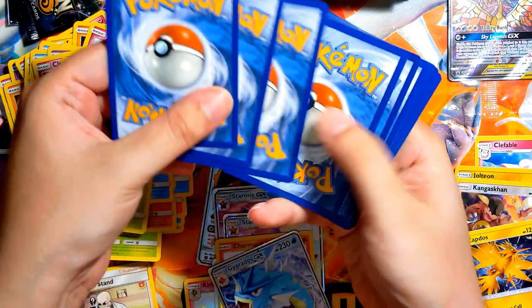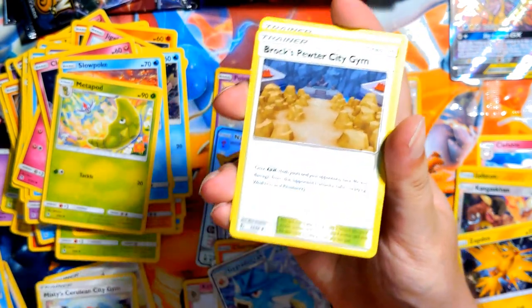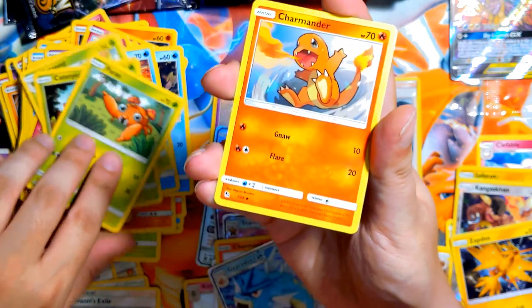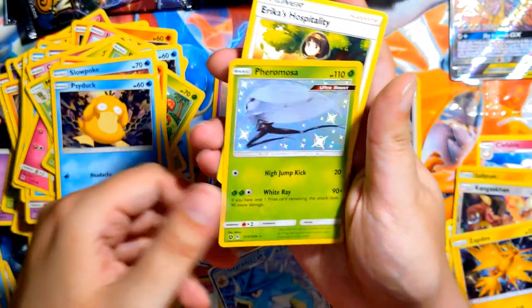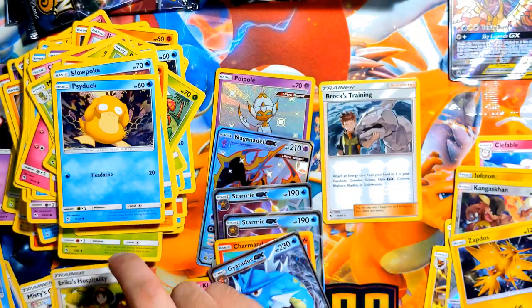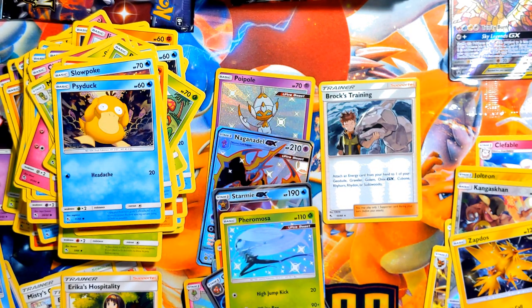One, two, three, four — dark. Dammit. More trainer cards — wow, that was like a lot of trainers. Paras, Charmander, Slowpoke, Psyduck. Oh my god — oh! Pheromosa! And stupid Erica — who cares? Pheromosa shiny! That's so cool, look at how shiny it is. Even while it's laying down it looks so cool. Dammit — why can't I get a full art?